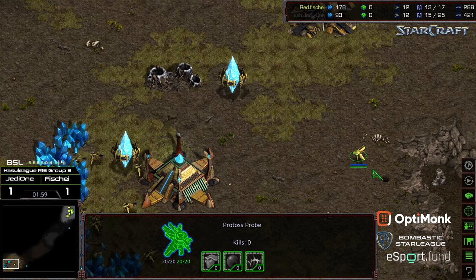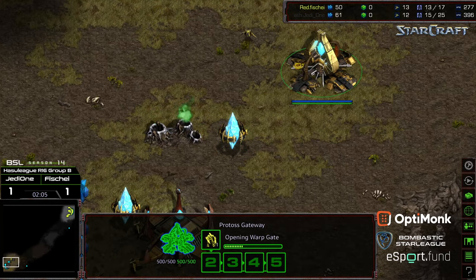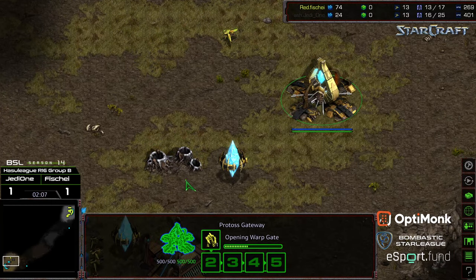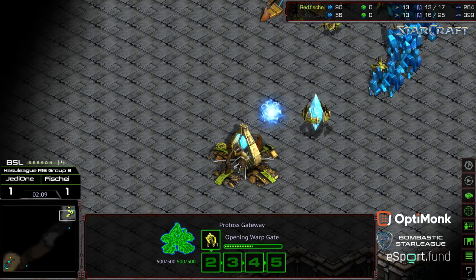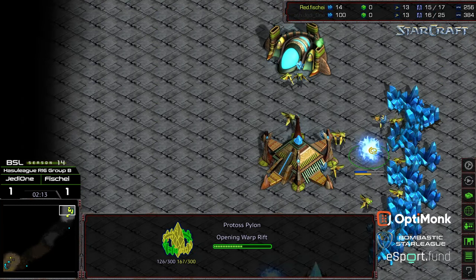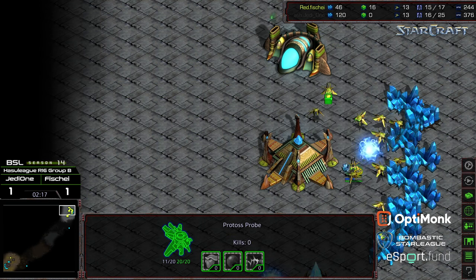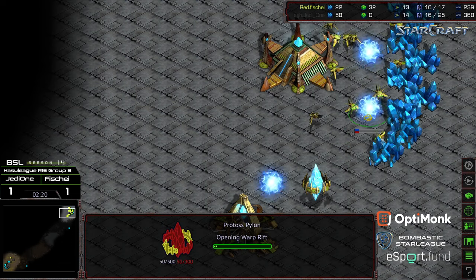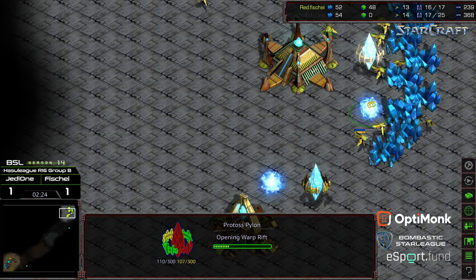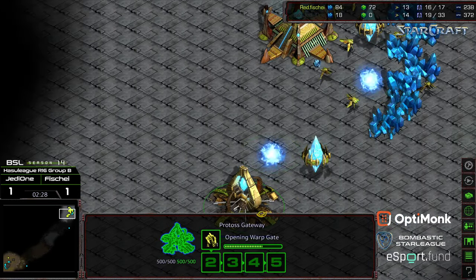I'll be curious to see what this build order develops into — is he going to go for the second gate? Fisheye meanders in and sees no gas. First zealot is being produced by him, 9-x score warping in. Looks like that's a manner pylon. In the opposite corner, a second attempt at a manner pylon, and another manner pylon drop — but this one's not really impeding placement. Disrupts a little bit of probe pathing but really doesn't negate anything.